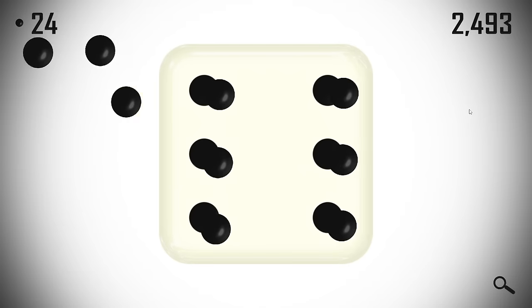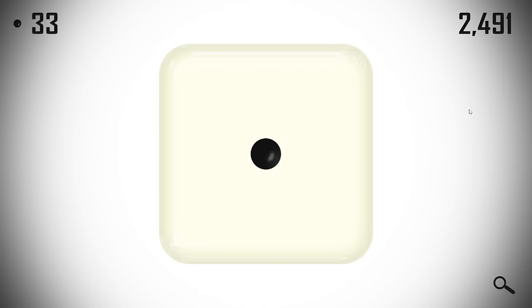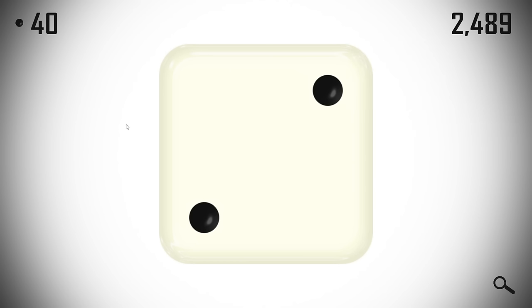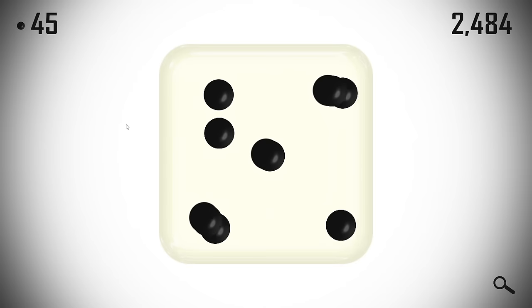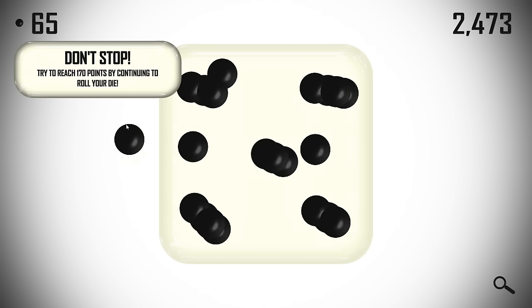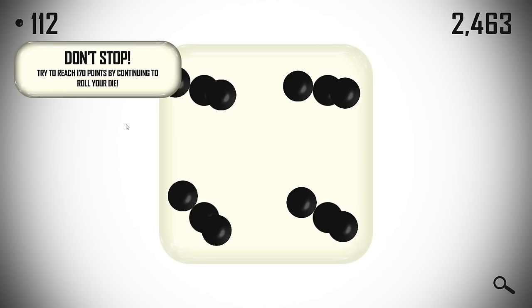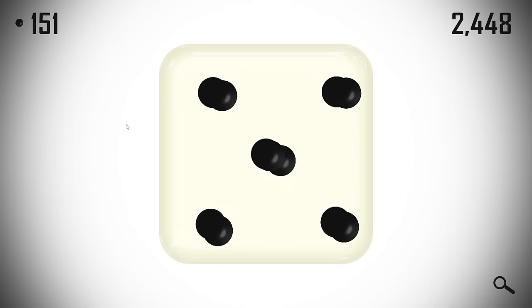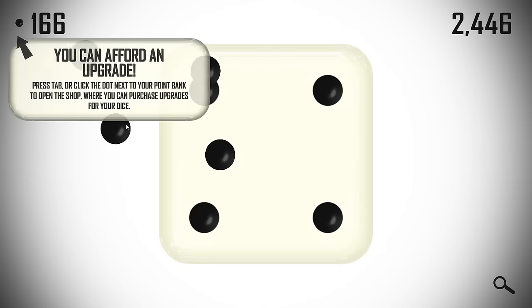All of this is relatively logical for right now. We only get 2500 rolls, so every time I roll my dice I spend one of my rolls, and the goal is to have the most points when the roll counter reaches zero. I'm just going to keep rolling — don't stop, try to reach 170 points. Let's just spam it a little bit and get up to 170. It's a little bit of carpal tunnel simulator. One more — there we go. I can afford an upgrade.